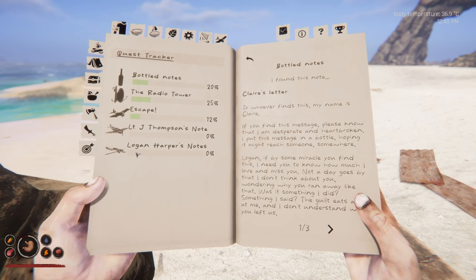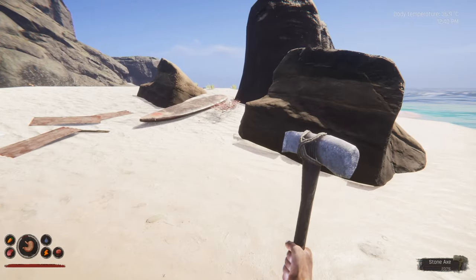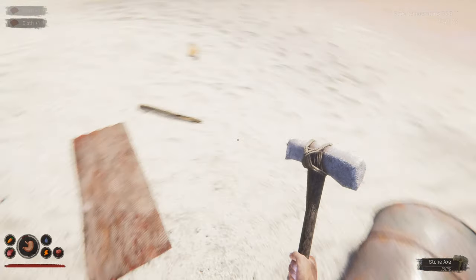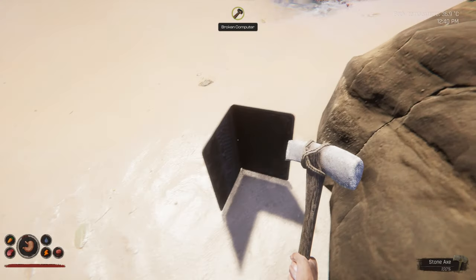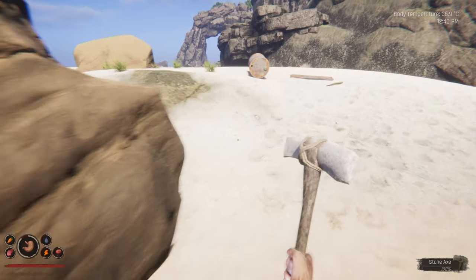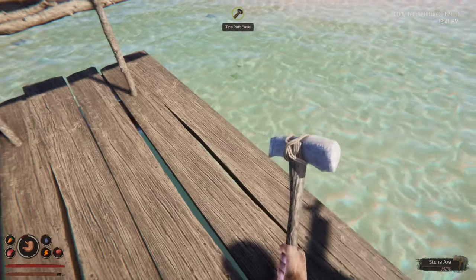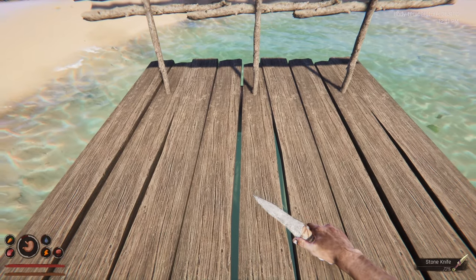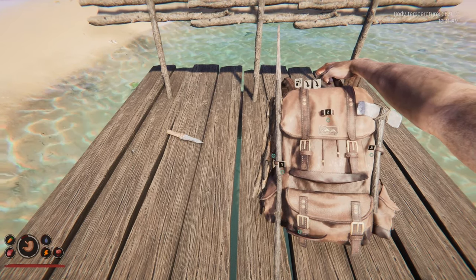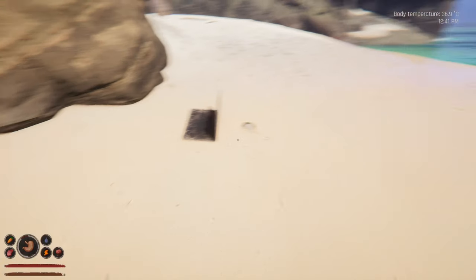So we've got Claire, who's writing to Logan — and we also have Logan Harper's notes alongside it. When she says 'we're stranded and losing hope,' is she on one of these islands? Did she go looking for Logan? There's a barrel here. Oh what's this — a laptop. How can I take stuff back with me? I'll drop my knife for now and make a hammer so I can bash some bits up and maybe take things back over to the island.